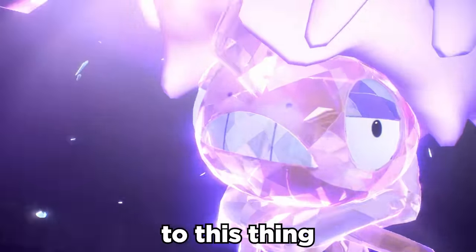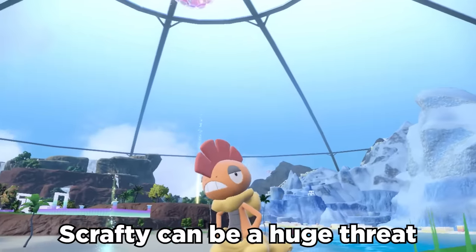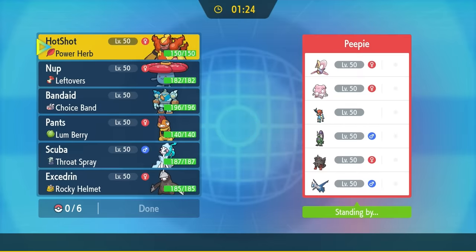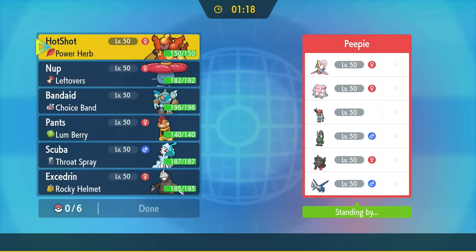Tera is also a huge buff to this thing, allowing Scrafty to change its type to lose its 4x fairy weakness, and if you're underprepared, Scrafty can be a huge threat. Scrafty takes the idea of never using a belt pretty seriously. If you're new to the channel, hit that subscribe button and nobody gets hurt. Today I have a super interesting match for you guys — let's go ahead and jump into it.